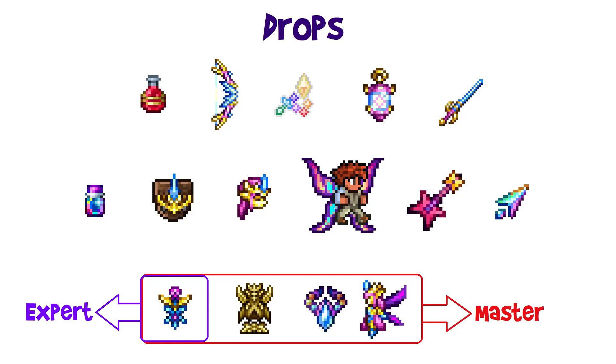On Expert and Master mode, she always drops a treasure bag containing the Soaring Insignia — an accessory that grants infinite flight to any set of wings. The chance for her wings increases to 1-in-10 on Expert/Master, and the Stellar Tune chance increases to 1-in-20. In Master mode only, she always drops her relic, and there's a 1-in-4 chance to drop the Jewel of Light, which summons a miniature Fairy Princess light pet.